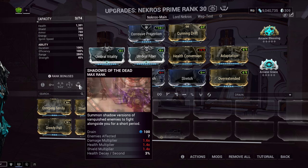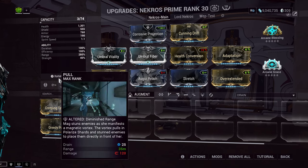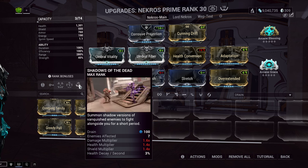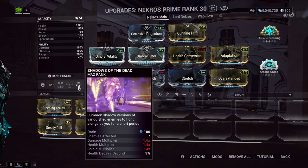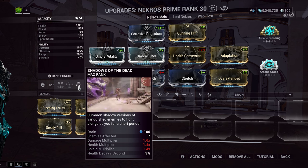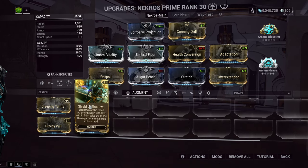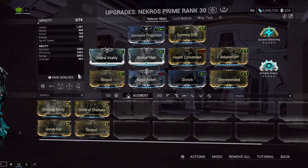There are some extreme circumstances where I will press Shadows of the Dead — like if I'm in a defense mission and we're doing completely horribly and the defense target is about to die, I might cast Shadows of the Dead to get enemies to shoot at the specters instead. That's pretty much the only time I'll ever press this button. I know a lot of Necros mains love Shield of Shadows, and I understand that — I just cannot stand that ability.